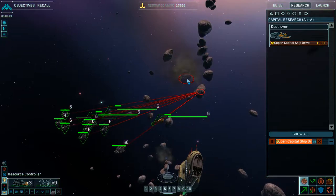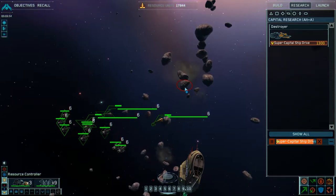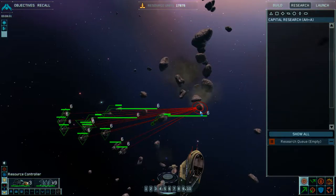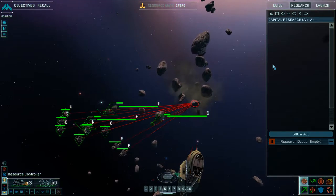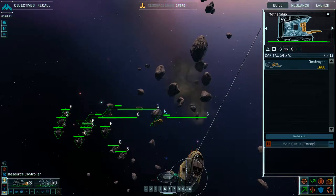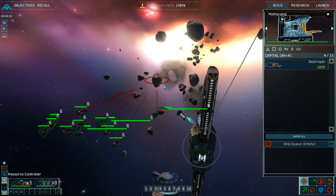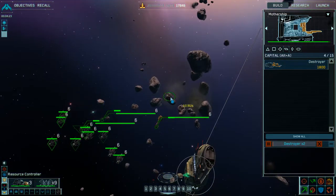Attack vector laid in. Group 5 reports victory. Research complete — new capital ships available for construction. Group 5 has defeated the enemy. Moving to intercept. Intercept course punched in. Destroyer or soldiers just to move first.